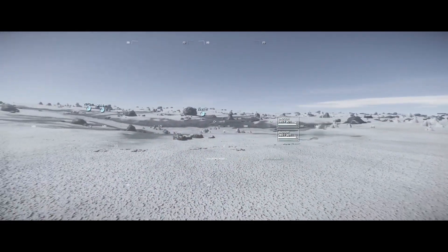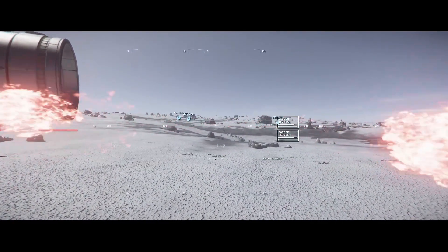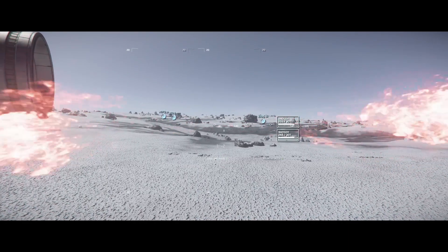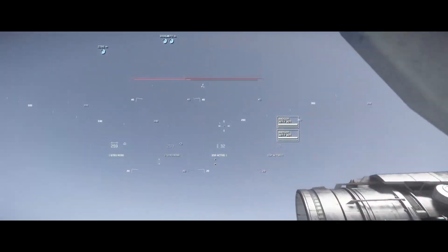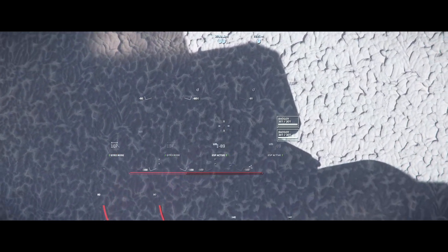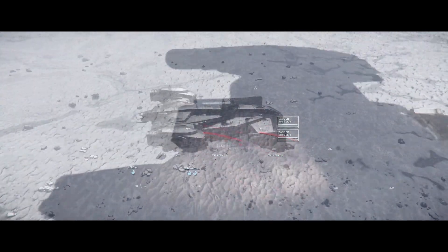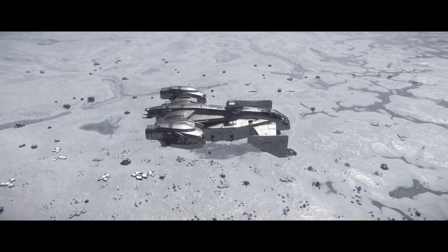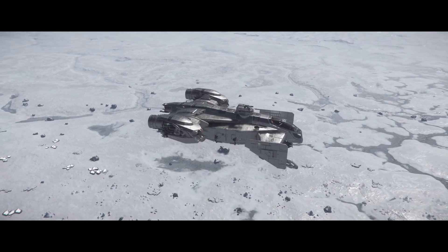Ultimately, the choice of dropship depends on the situation. The Hoplite is great for boarding actions and quick insertions under fire. While the Valkyrie is a bit cumbersome for boarding actions, it is perfect for inserting units and vehicles into a combat zone, and it can handle some anti-aircraft defenses on its own. The Steel stands somewhere in the middle — it is small enough to carry out a boarding action and it does have enough firepower to support an assault, but it lacks the shields and armor to withstand a lot of fire.